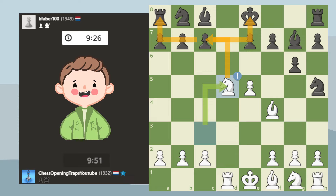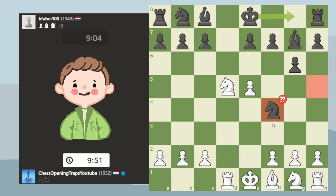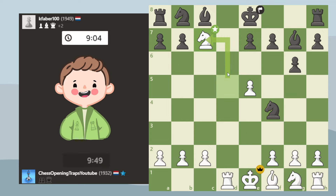The other threat here is to basically fork the king and rook, and the hidden threat is actually checkmate — which happened in the game. This threat is basically unstoppable, although castling does indirectly stop it. But if you try to defend with the knight, we can just snatch the knight off, so that doesn't work.